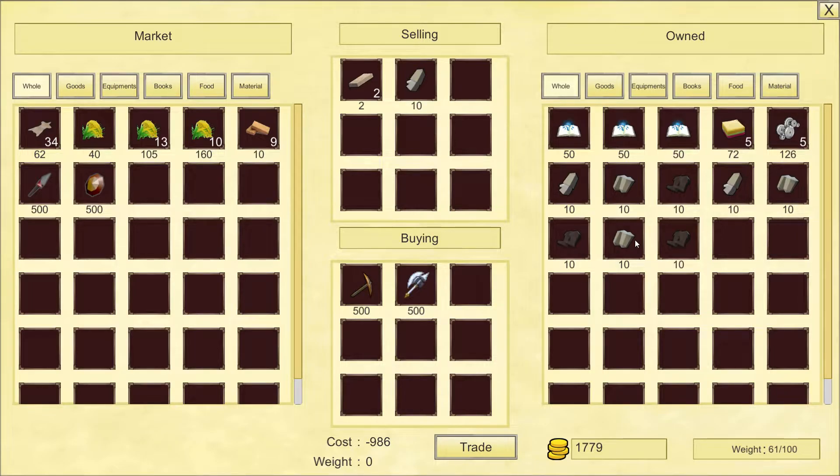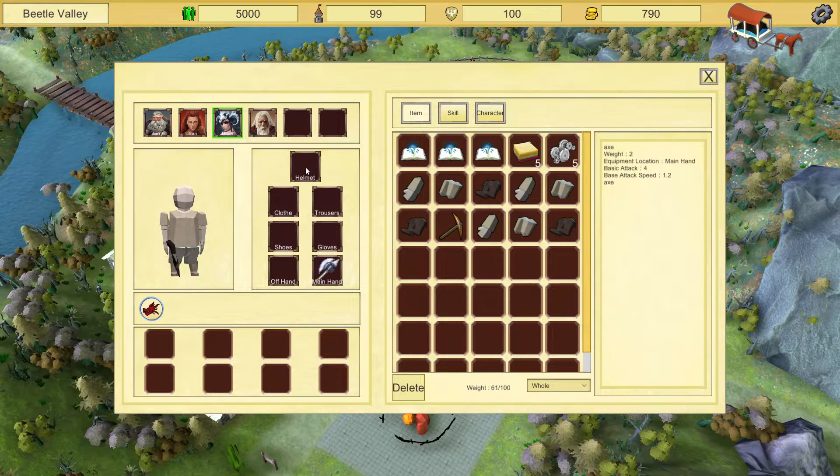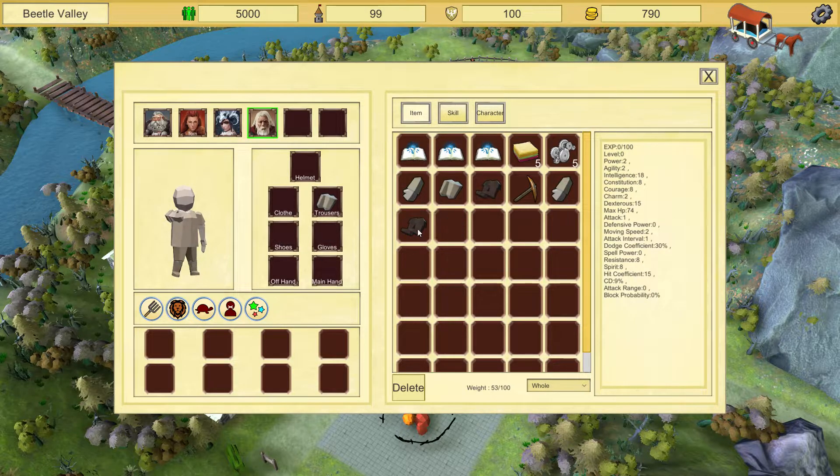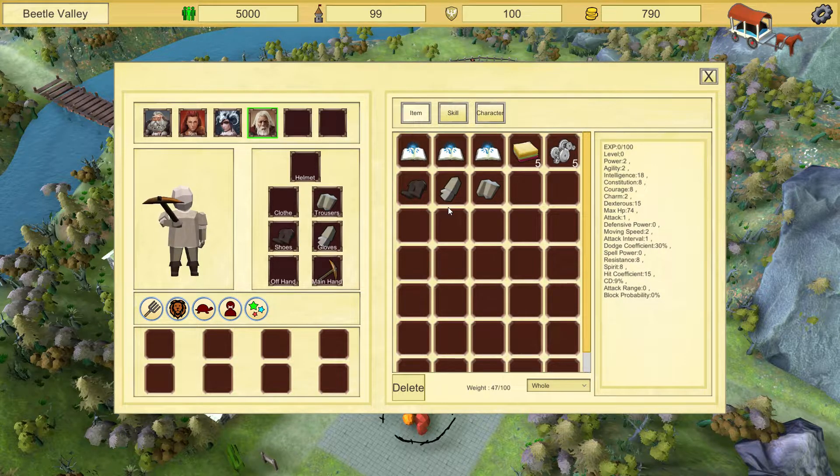Let's sell all our wood. First of all, let's equip the other guys. She will basically be our new melee fighter. Let's give her some gear. I'll give you the pickaxe since we don't have enough weapons. These guys can protect the caravan and these guys can just chop down some wood. By the way, the axe is also a tool, so that's why I'm giving them that one.